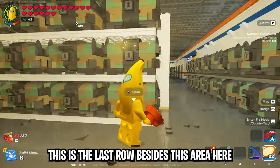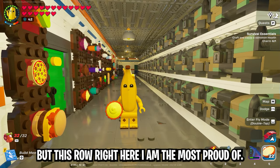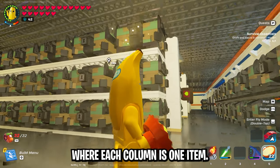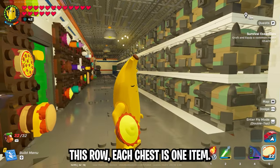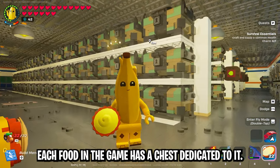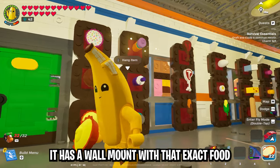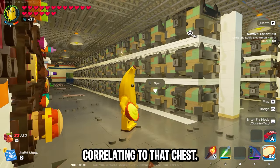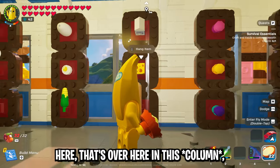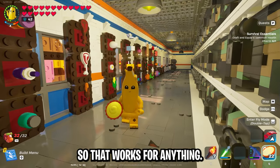This is the last row besides the weapons and charms area — and this row I am the most proud of. This is the pantry. It's another exception to the rule: each chest is for one item rather than each column. Every food in the game has a chest dedicated to it, and directly across from it there is a wall mount with that exact food correlating to that chest. So if I want to find cheese, I look at the wall mount for cheese and that's directly across from the corresponding chest in the middle.